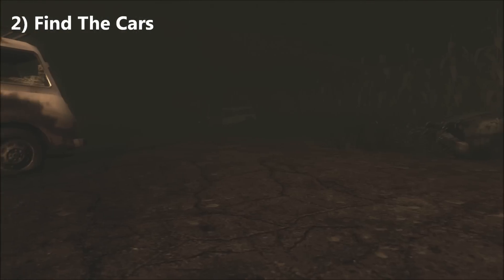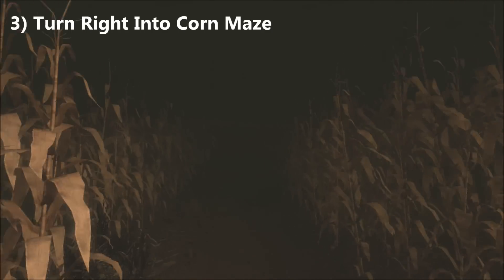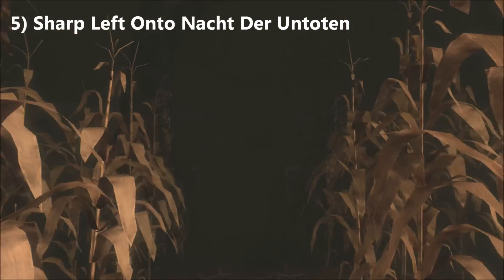Once you see these cars, you're going to find these right here, which are a little three-bunch. Turn to the right in the corn maze, and as you go down you're going to make another right, and then a sharp left onto Nacht Der Untoten.